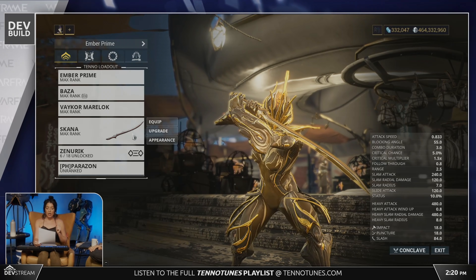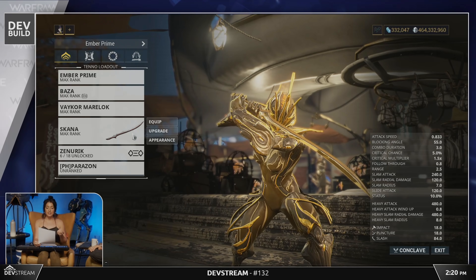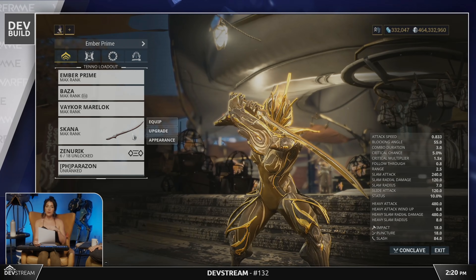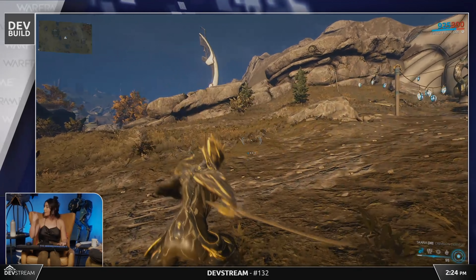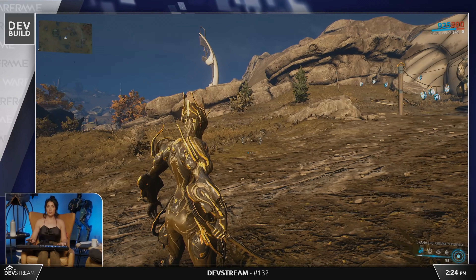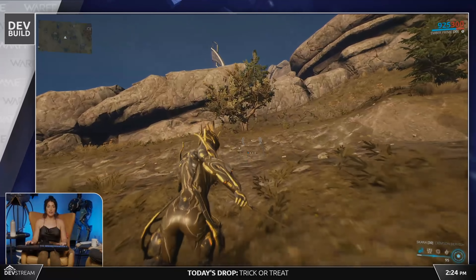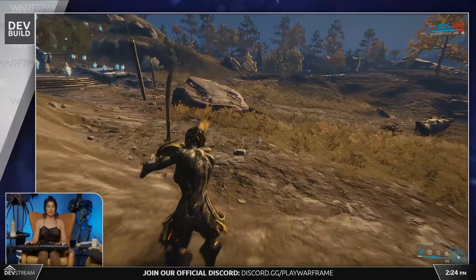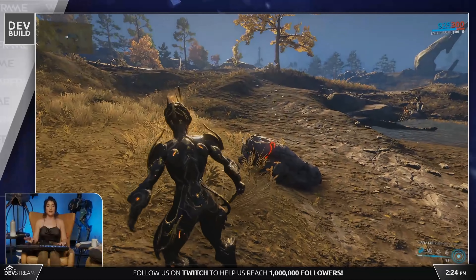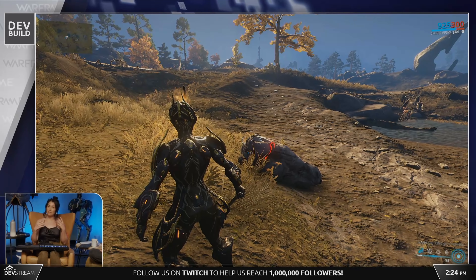A 14-page dev workshop post will be going live on the Warframe forums soon with all the upcoming melee changes. The basics: all weapons are getting a damage stat rebalance with mastery shifted as well, channeling is being removed from the game, exalted weapons will see some kind of rework, and manual blocking with a melee weapon will now block 100% of incoming damage.